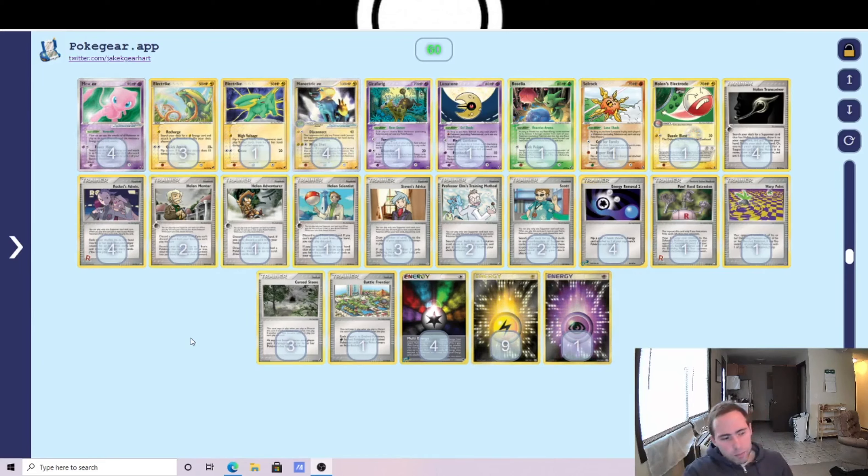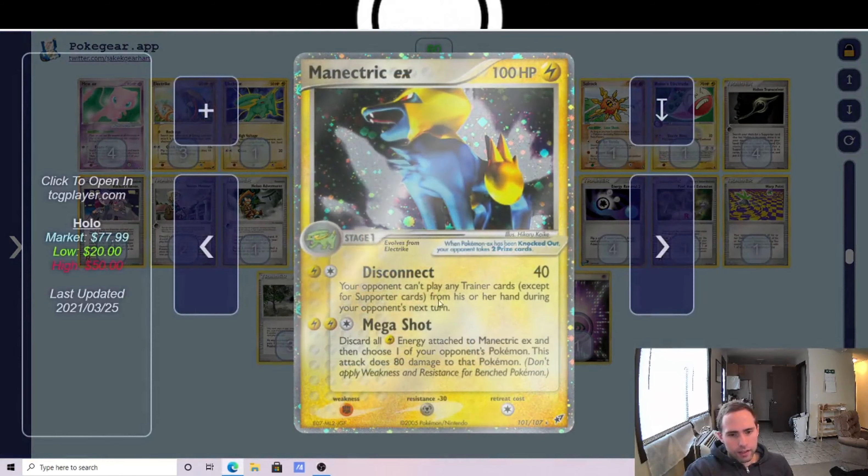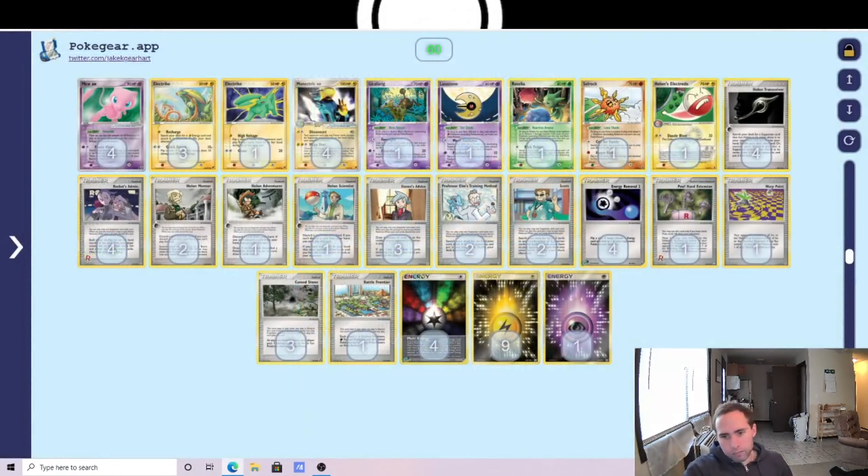The strategy for the deck is based around Manetric EX's Disconnect attack, which stops the opponent from playing any item cards or stadium cards from their hand on the following turn. This is obviously very strong in the 2006 format where stadiums like Cursed Stone and Battle Frontier are very good, and switching cards like Switch, Warp Point, Pow, and Pulling Transceiver are played in so many different decks.